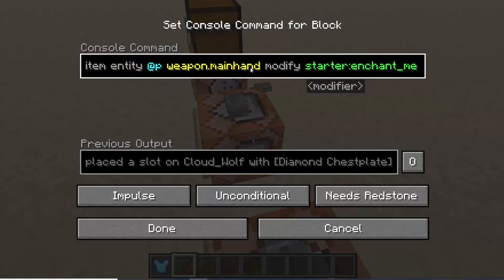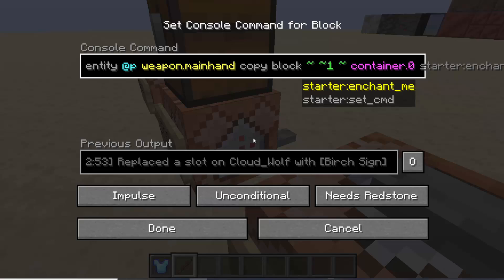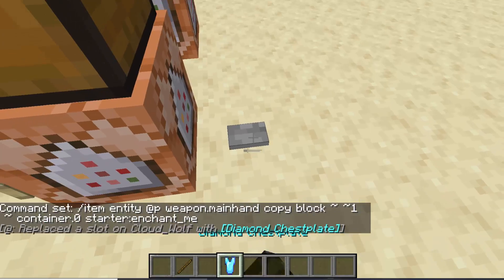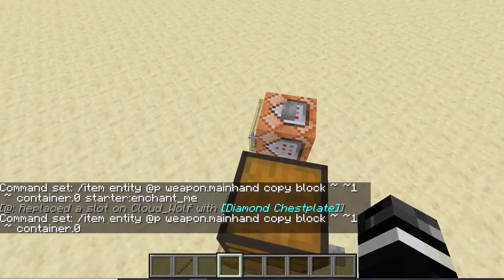You can also add a modifier when using the copy operation, so it gives you the modified version right off the get-go. For example, you can copy an item and immediately apply the enchant modifier so you get the enchanted version on copy. That can be very useful.